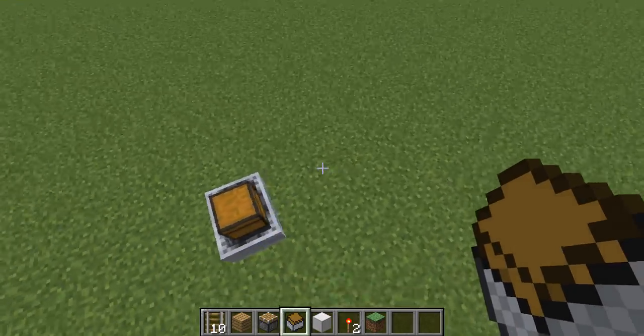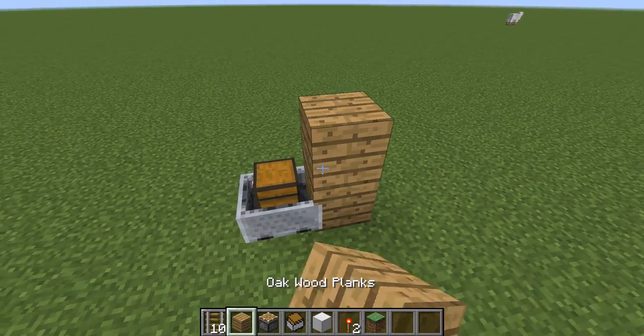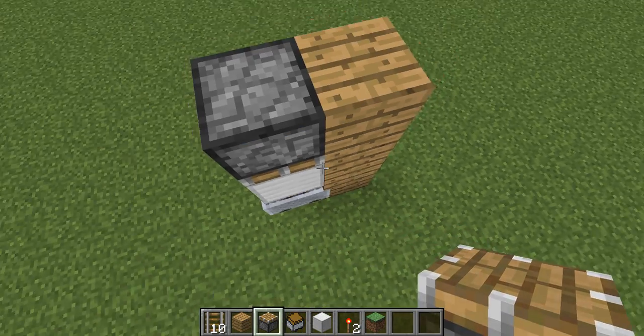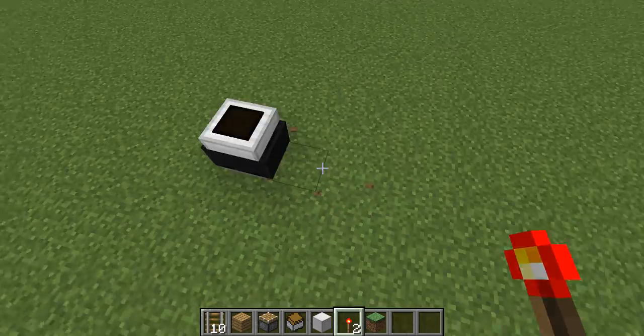So it should look something like this. And then once it does that, what you want to do is go up by two like this. Then you want to place your block of iron, come up like this, then go like that, then go like this. Break all this — now you've got your chest right here.